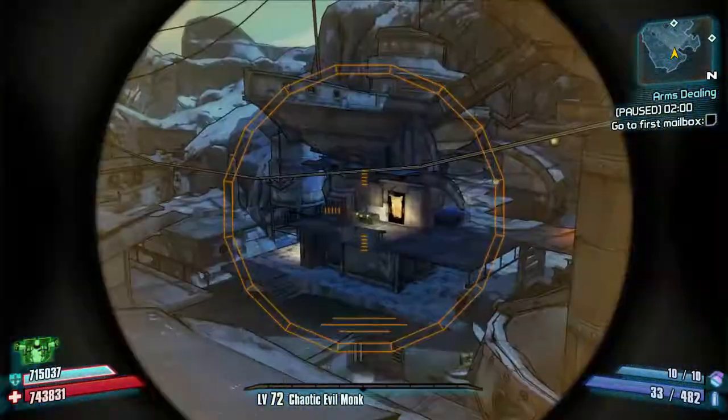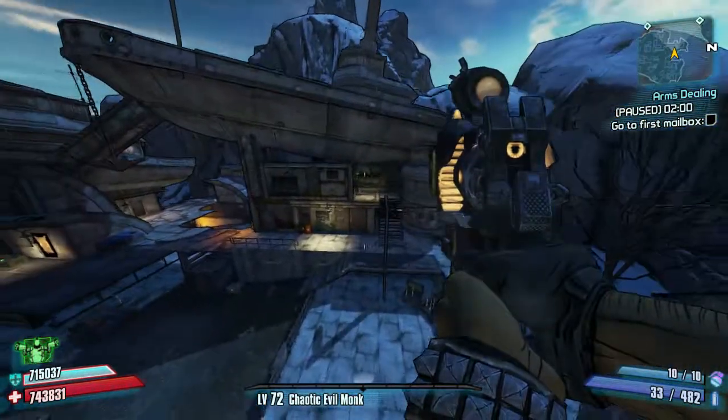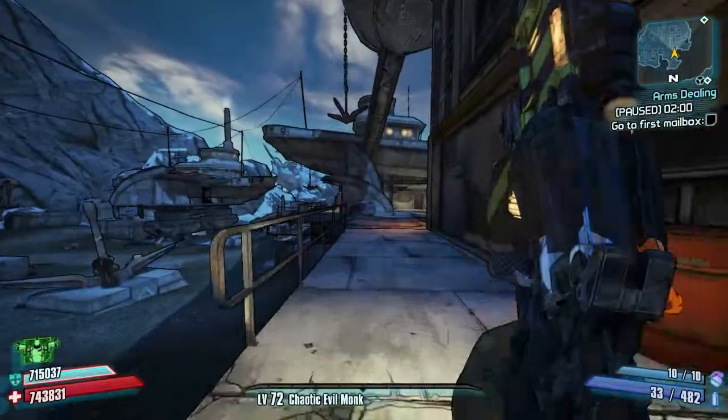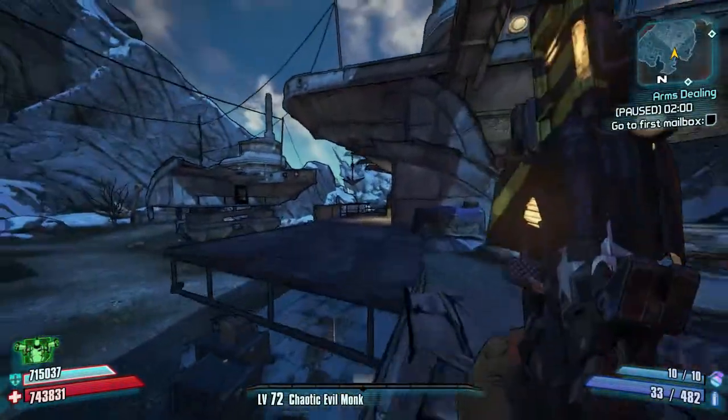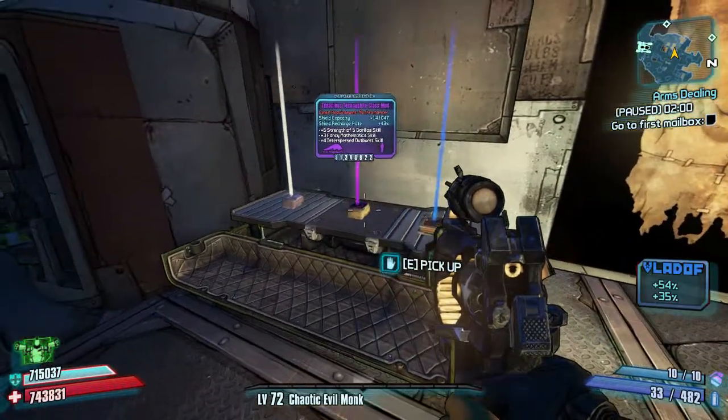If we jump down off here and head over there, you can see the next chest right on the other side. Drop down, run up this ramp over here, and then start running back towards where you came in. There's your final dart chest and your final chest of the map.